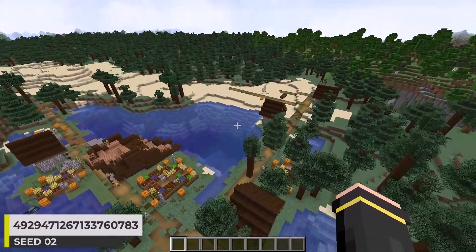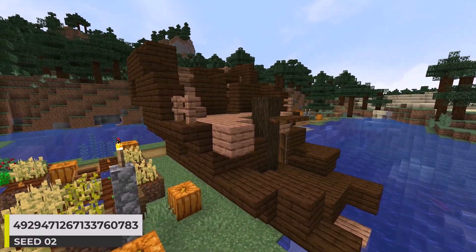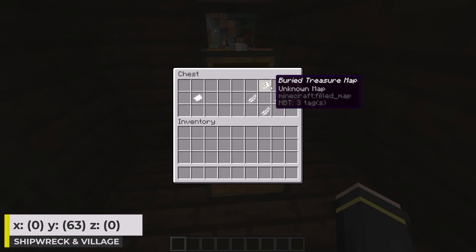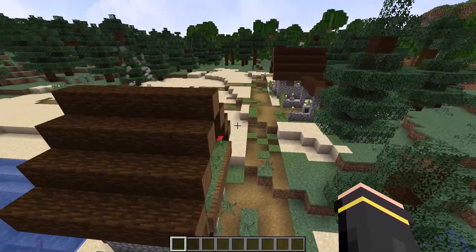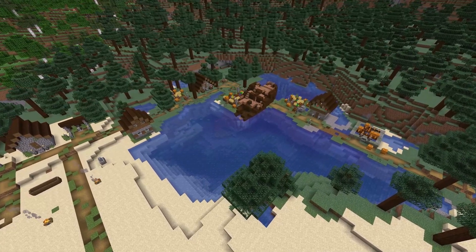Now we have a shipwreck village seed. The shipwreck is made out of dark oak and jungle wood — it looks like it was built right into the village. Here's the loot in the top chest, and here's what's in the second chest. Over here we've got a blacksmith building which comes with some loot, and over here is another blacksmith, again with some loot. A nice little seed here.